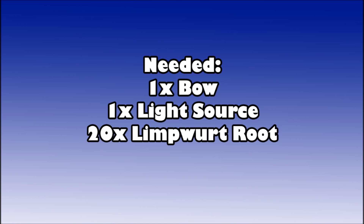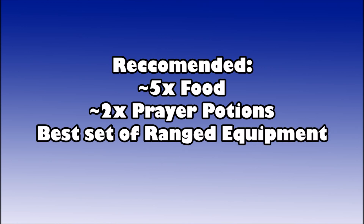You're going to need a light source — it doesn't matter what kind, just a light source, like an oil lamp or something like that. You're also going to need 20 unnoted limpwurt roots for a part in the quest where you need to get over lava and a witch needs to take the roots from you. That's everything you need to do the quest, but you're also going to want to bring about five food or have five food in your bank.